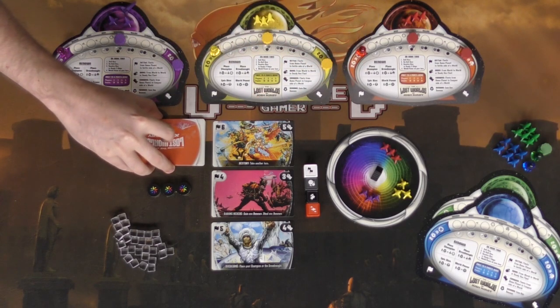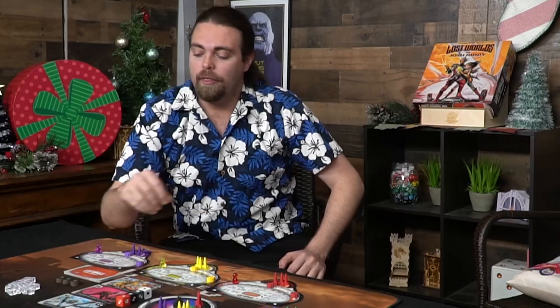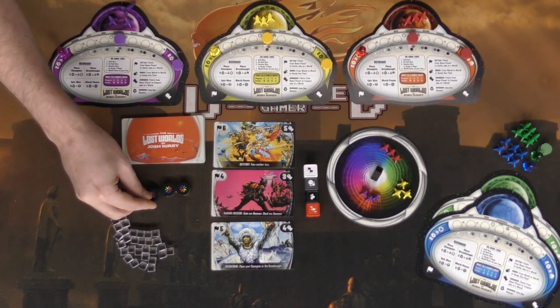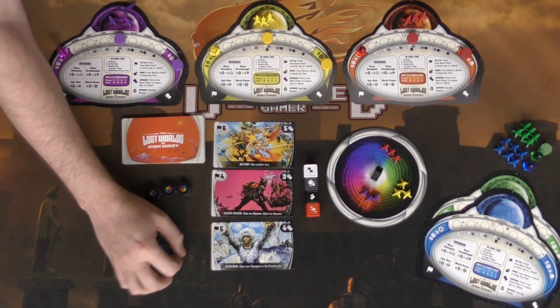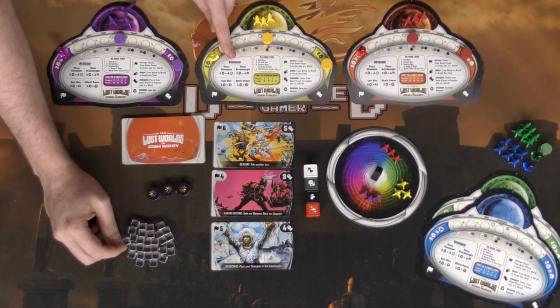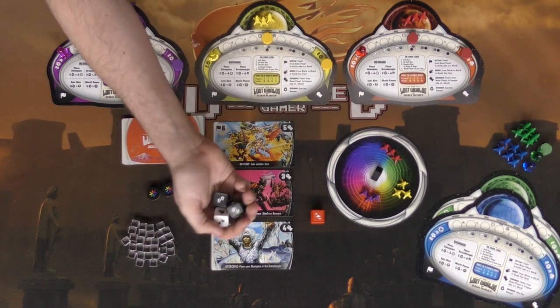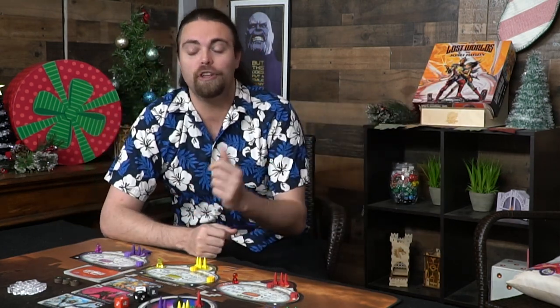You shuffle the cards and deal out one per player — these are your world powers. When you gain a card you place a marker on it; when you use the ability you take it off. The renowned tokens are used for special abilities found on your player board. The bottom left explains abilities and the bottom right explains die types and how they're used. In the middle it explains how your turn works — take all three dice, roll them, then assign them.